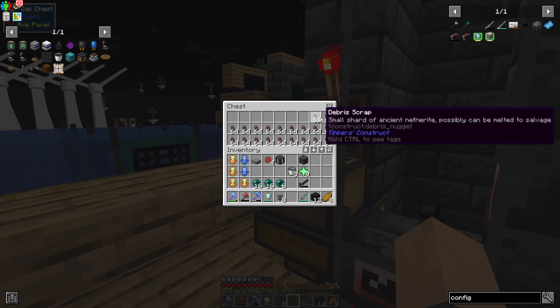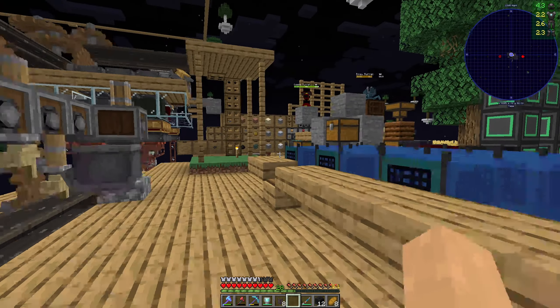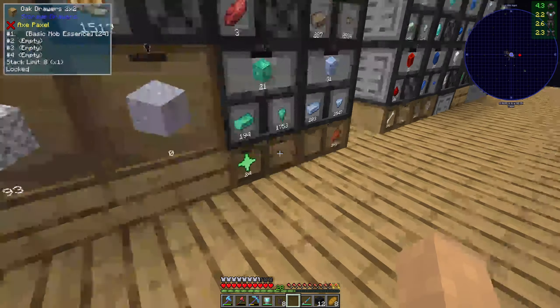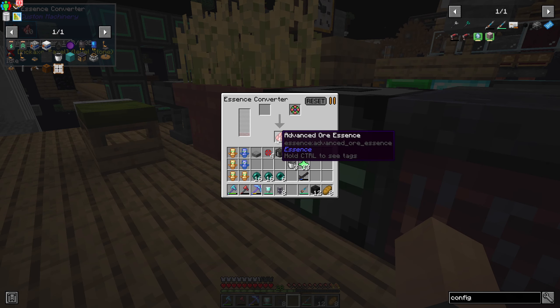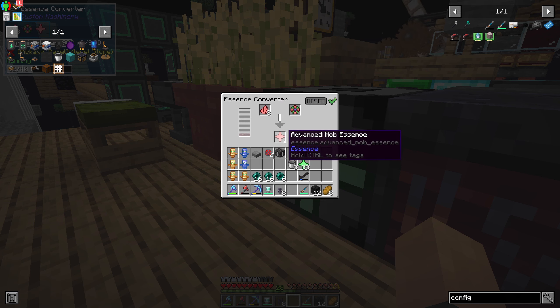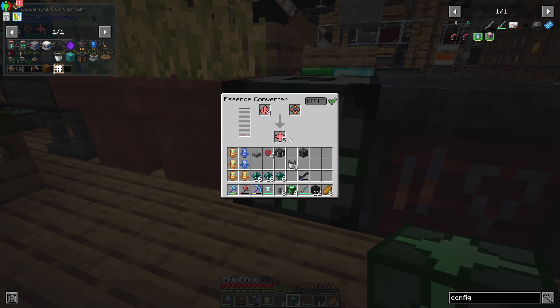We're still going through the netherite scrap, but I think I need to get myself more ender pearls now. I've already gone through and tried to make some — I've made some of the ore essence but I can now convert to mob essence. I'm 10 ender pearls short, so I am really close. It looks like I've got enough for another 6, which will get me really close.